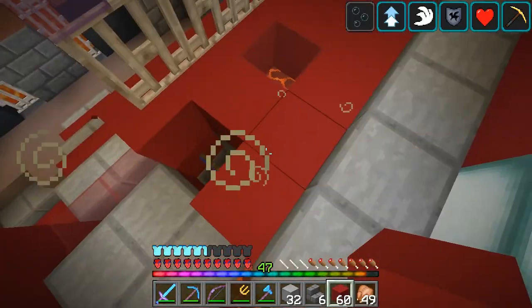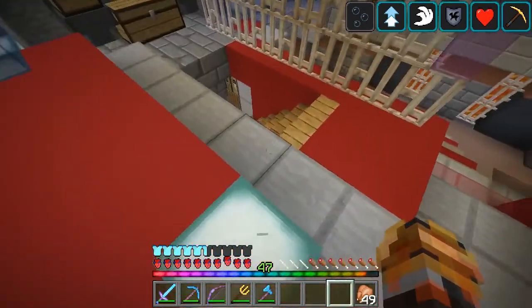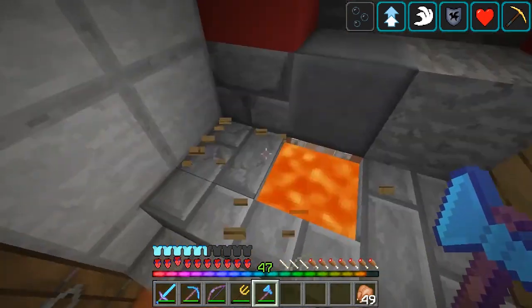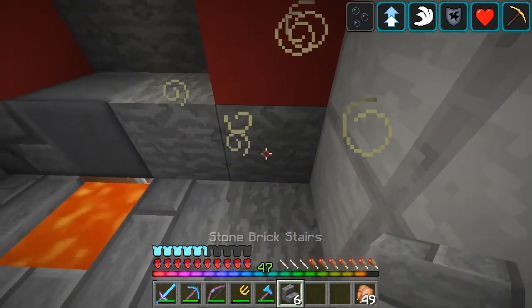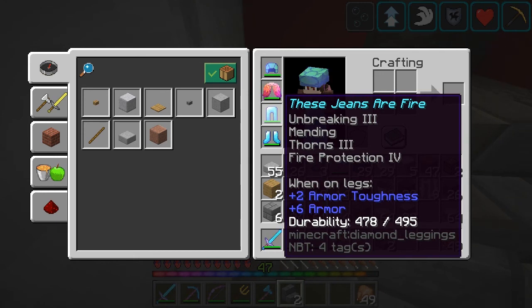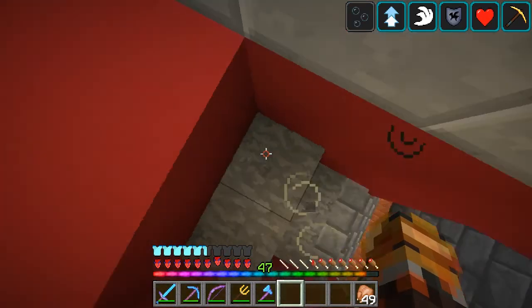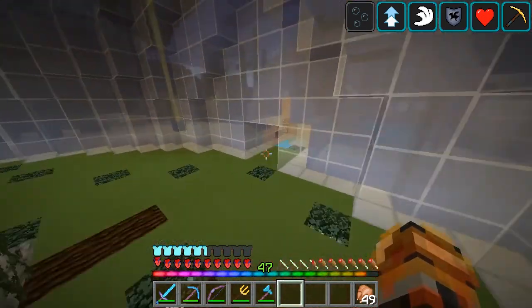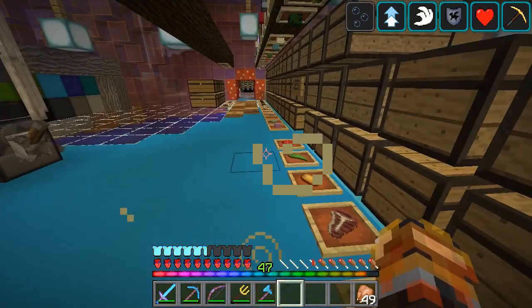There are a couple more smaller projects around the base. I need to sort out my inventory. I wanted to replace these, so I can do that now — replace these with stone brick stairs. There was lava there, but it still kind of freaked me out. I would have been completely fine because I recently got new leggings. I'll replace the rest of those later.